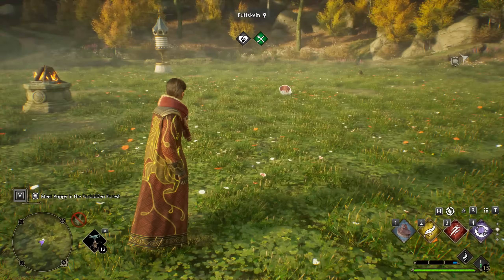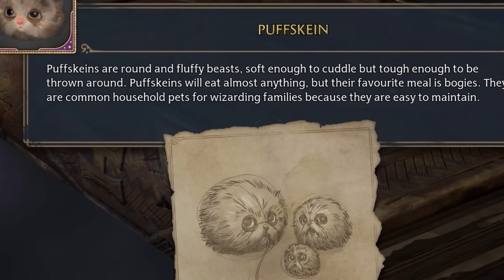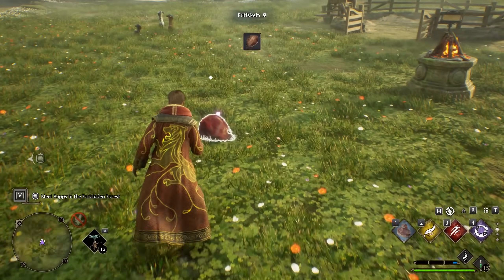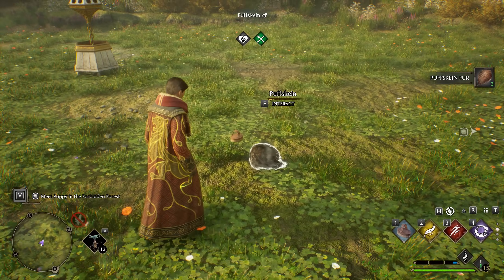Down at the bottom of this list, we have the cute little fuzzballs known as Puffskiens. I'm not denying that these are pretty adorable - so much so, in fact, that I imagine there's definitely a merchandising opportunity here. But in terms of gameplay utility, their use case appears fairly limited.